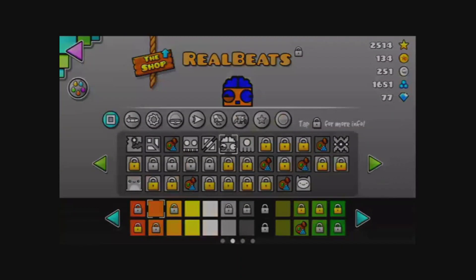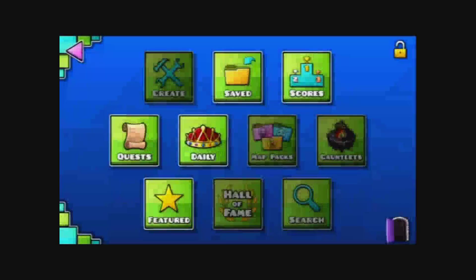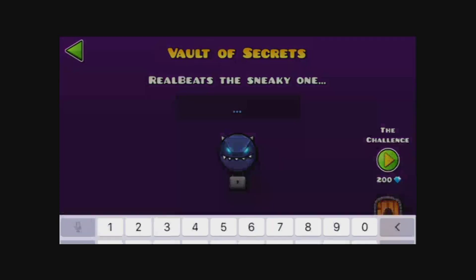And then for the next one, you can count. He's gonna ask you how many Shinies do you have? Just type in the number of stars that you have. So for me it's 2,514, so "2514." Boom, I will get that 3D looking icon, this one right here.